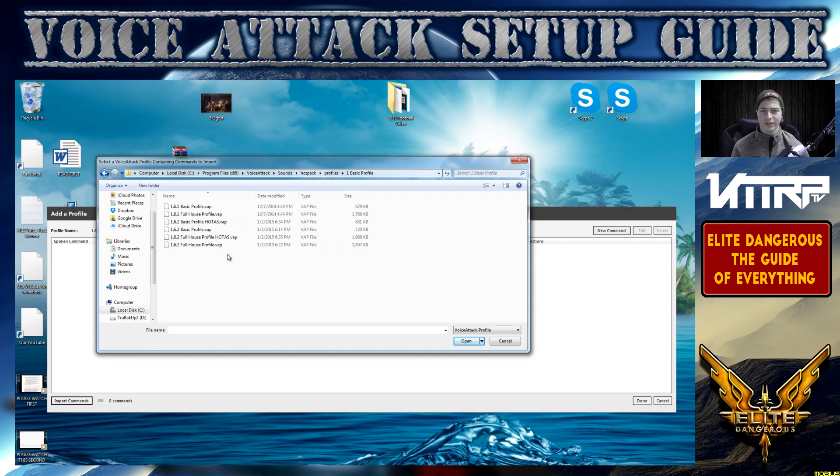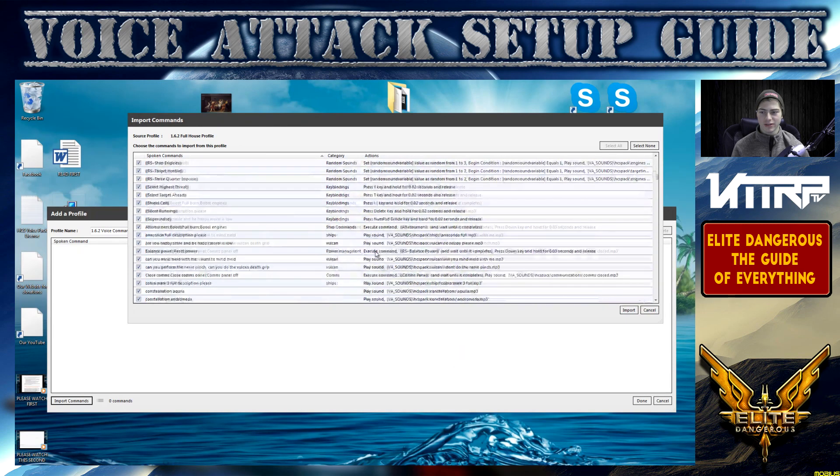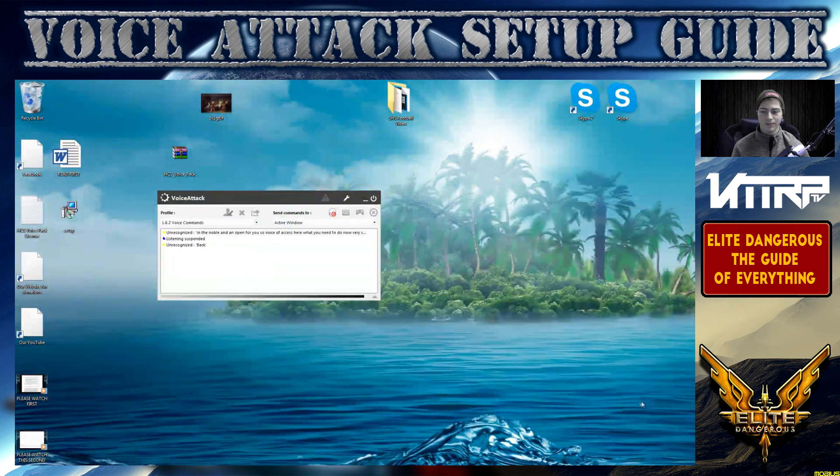There are a few different things — the new thing with 1.6.2 is some personal profile changes. I'm going with the non-HOTAS version. Look up whatever your version is and see what the current options are, since between 1.6.1 and 1.6.2 there are some changes. Go with 'full house,' click open, and you'll see all of these commands load up. Just click import — now you can see there are 1,128 commands, with a hundred-something new commands that weren't in the previous version. Click done.